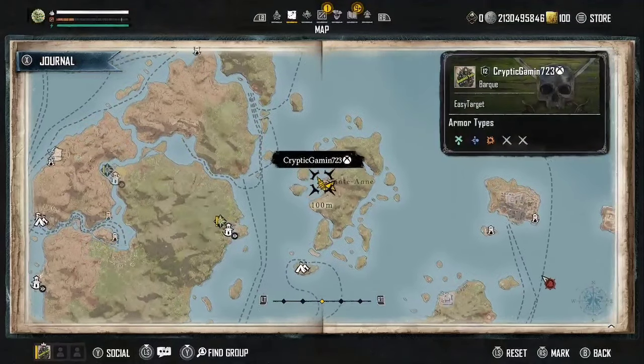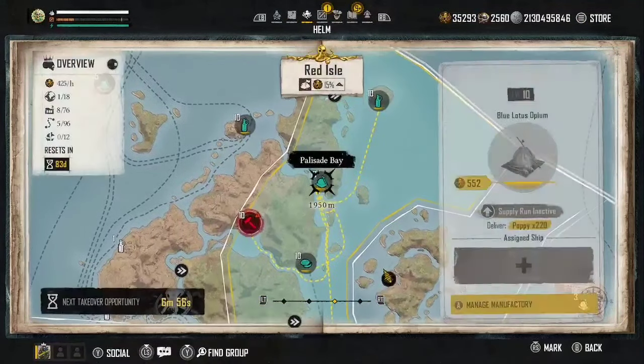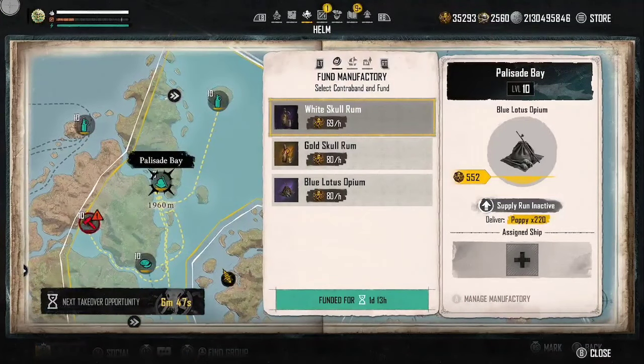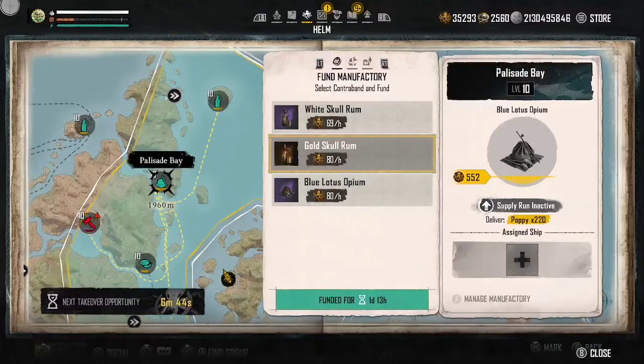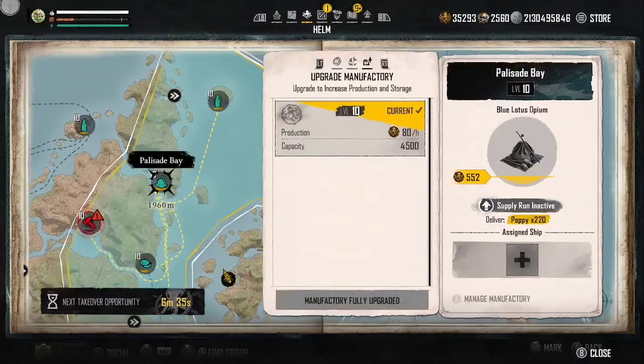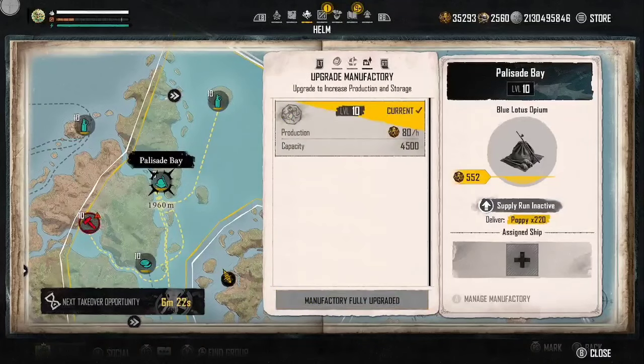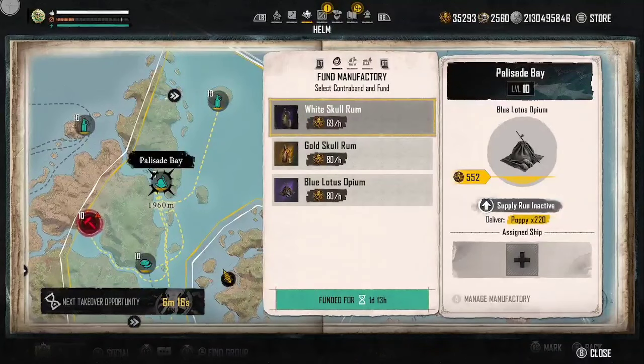I want to go over how to upgrade your factories because it stumped me at first and it's changed a bit. When you come up you'll see 'Manage Manufacturing' — on Xbox press A, on PlayStation press X to open it and see what you can fund. To actually upgrade, tab over using your right trigger or R2 on PlayStation. If you're above level 4 and have five factories you can be attacked, but you can also assign ships — they need to be level four or above to send them to collect your eights. The upgrading itself is under 'Upgrade Factory' and you use your eights to bring those up.